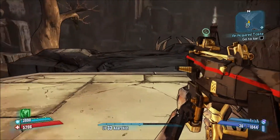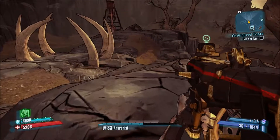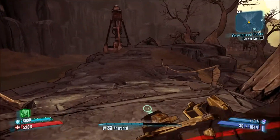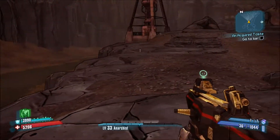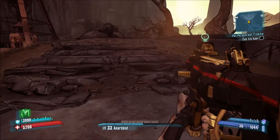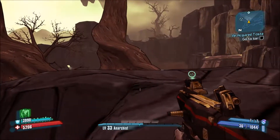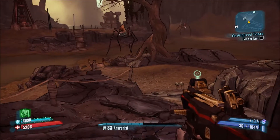One of them requires me to go kind of the opposite way, so I'm going to do it first and then follow the path to the main plot, do some other quests on the way. And also we have this stupid, annoying, garbage, bullshit piece of shit mission about collecting eggs. These eggs are like all over the map, so it's really annoying to get them all. Some of them are in locations I haven't even gone to yet.